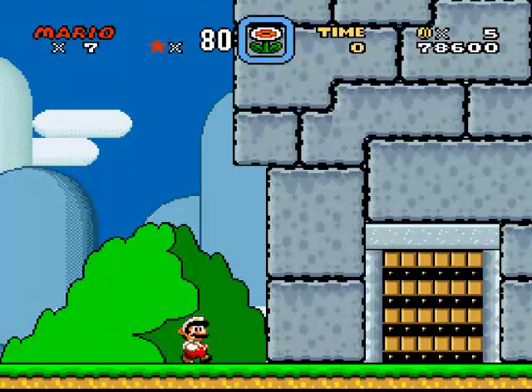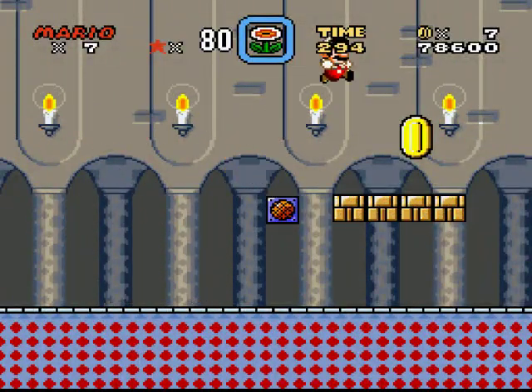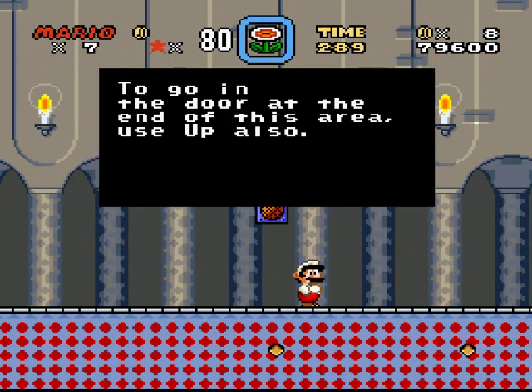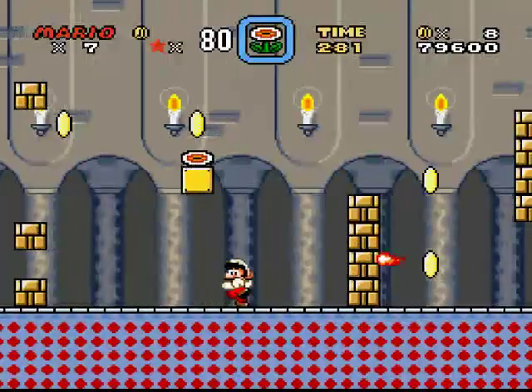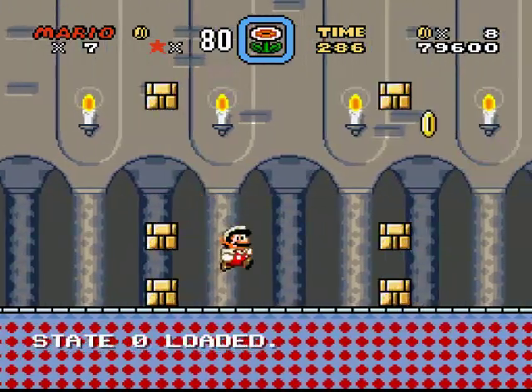Is this all on one map or something? I have no idea where to go. To go in the door in this area, use up. Also, to go in the door at the end of this area, use up. You don't really explain why it's there - what's that meant to mean? Use up - you don't really explain why it's there.